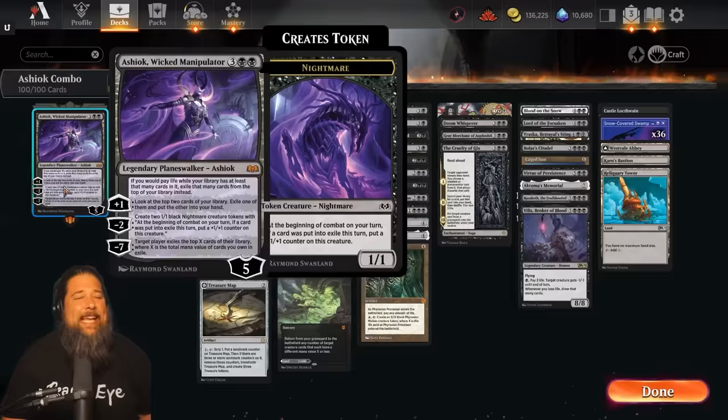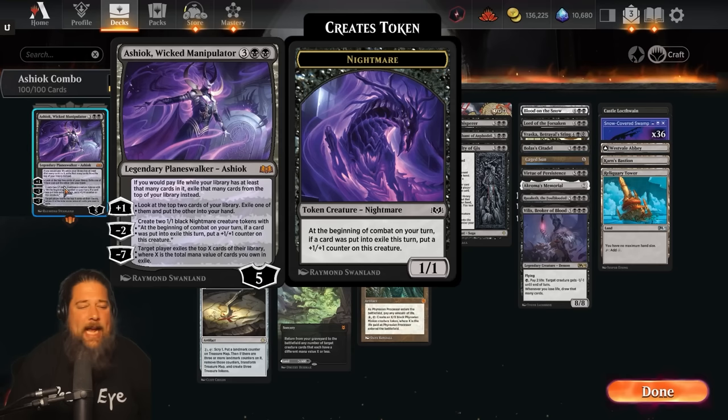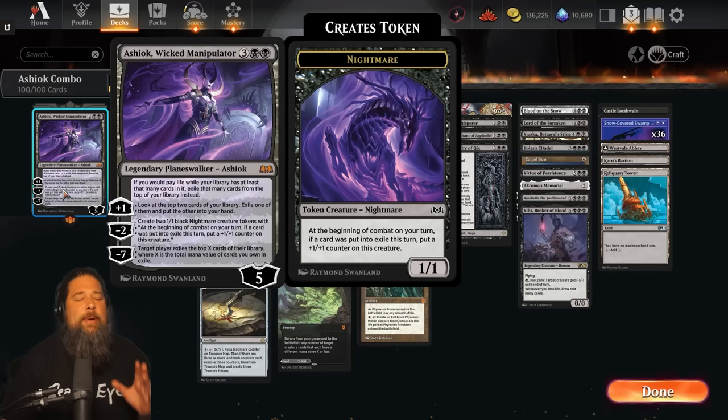One of the big upsides of comboing in Historic Brawl is we actually get one of our combo pieces in the command zone, which means we have a bunch of one-card combos because we're always going to have access to Ashiok. We have several single cards that essentially just combo off and let us win the game. Ashiok does a ton of different things: plus one to exile a card and draw a card, negative two to make tokens - that's the mode we use least, the desperate chump blockers option. But what we're really built around is the static ability and the ultimate.